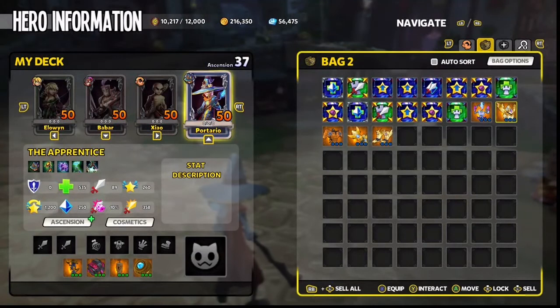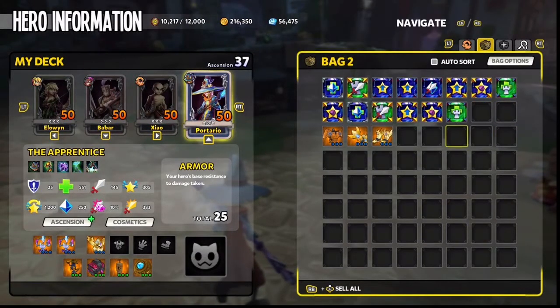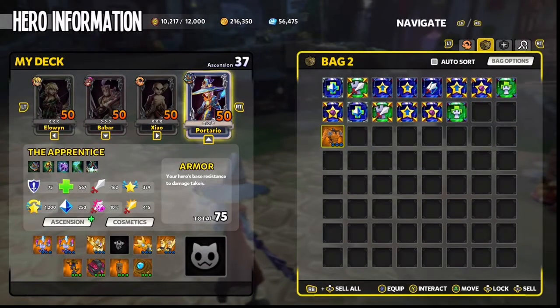Equipment will enhance your hero's statistics. Each hero may equip a helm, torso armor, boots, gloves, hero-specific weapons, and a pet.